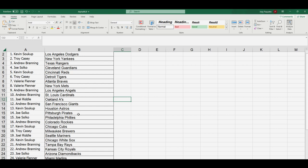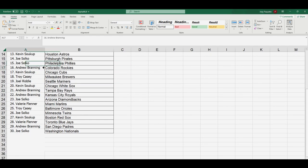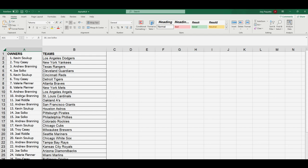Kevin A got the Reds; Troy, Tigers; Valerie, Braves; Mets going to Andrew; Angels and Cardinals to Andrew; Joel with the A's; Andrew, Giants; Kevin, Astros; Joe S, Pirates and Phillies; Andrew B, Rockies; Kevin, Cubs; Troy, Brewers; Joel, Mariners; Kevin, White Sox; Andrew, Rays; Royals to Joe; D-Backs to Valerie; Marlins to Troy; Orioles to Joe; Twins to Kevin; Red Sox to Valerie; Blue Jays to Andrew; Padres to Joe, and Joe got the Nationals.